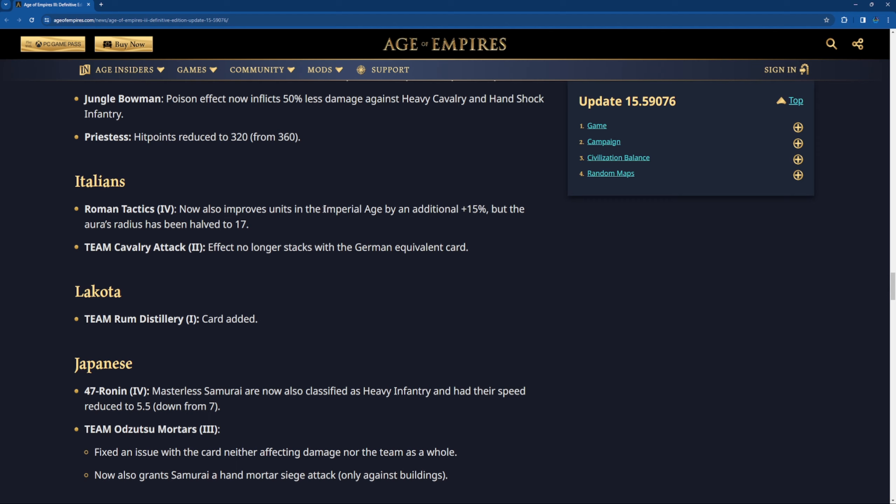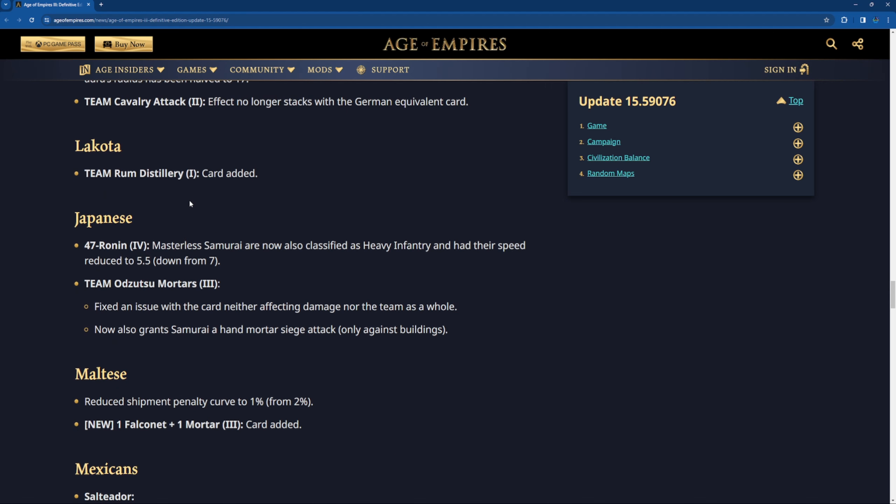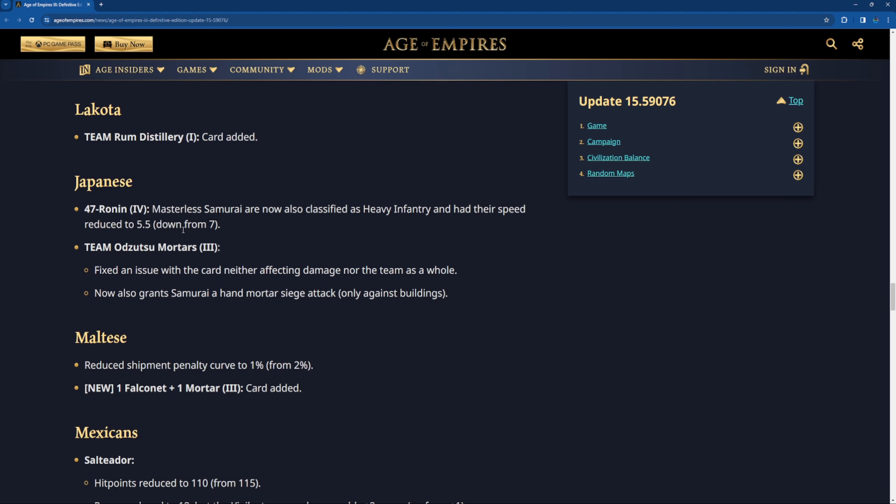Italian Roman Tactic now also improves units in the imperial age by an additional 15%, and the aura radius has been set to 17. I've tried this — it's really good actually; the buff is decent because you get more damage and it's very nice. Team Cavalry Attack no longer stacks with the German equivalent card. Lakota Team Rum Distillery has been added — I don't know why, but it's good for team supremacy, 3v20s, and potentially FFAs.